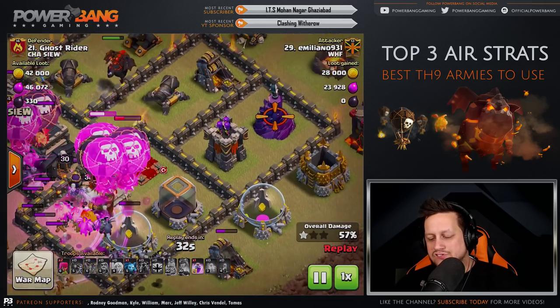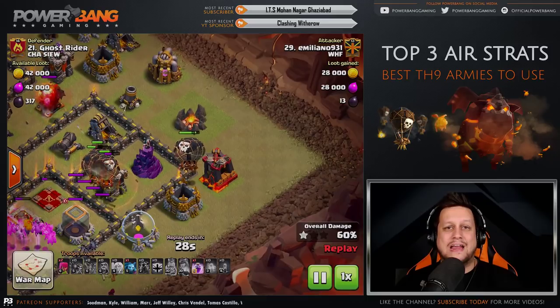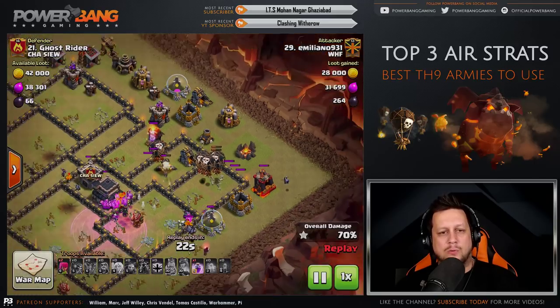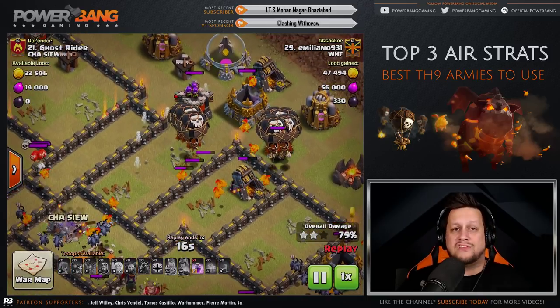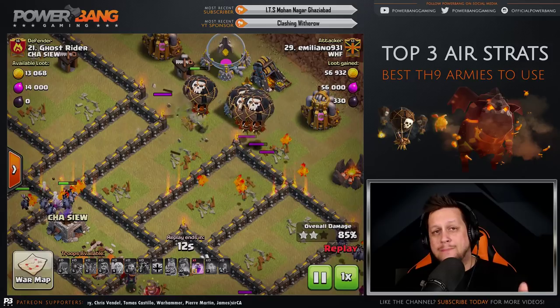Now the Lalo portion sweeps through the base, with a couple of Balloons dedicated to the Wizard Tower to make sure it's taken out. Lovely attack here by Emiliano931 — just superb. He's closing in on the final air defense with only 12 Balloons in the composition. The Queen Charge portion is super, super strong — on the right base, this can be incredibly effective.